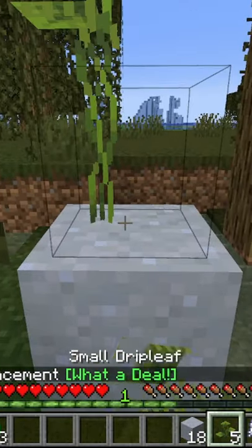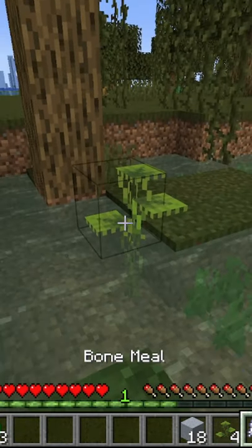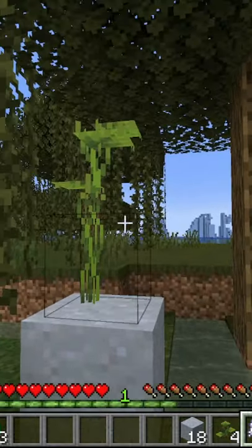It can be planted in clay like this, or you can actually plant it on dirt if it's underwater or another block similar to dirt. Then just right click it with bone meal for it to grow higher and higher.